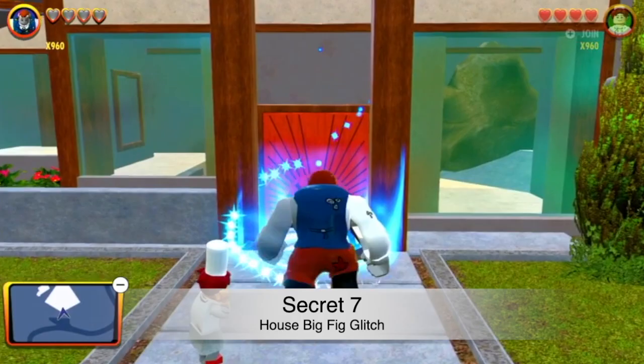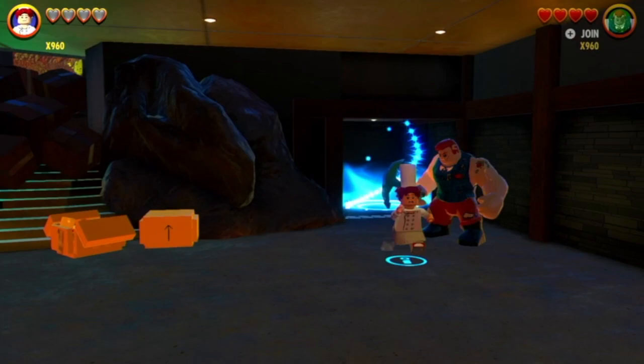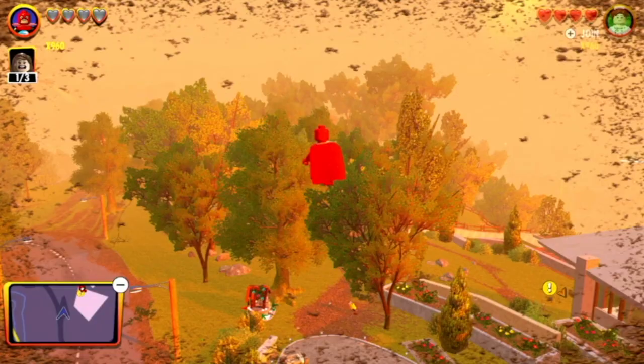Normally when you're playing as a big fig character, you cannot get into the Incredibles house — it just won't let you in. But if you really want to get a big fig character in there, just use another character to teleport inside. The big fig character is now inside, and you can even do a hyper jump, which is really cool.